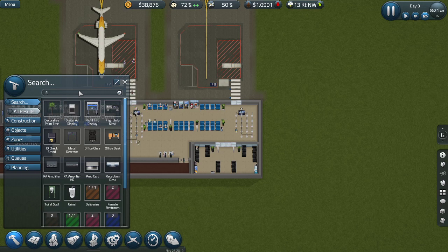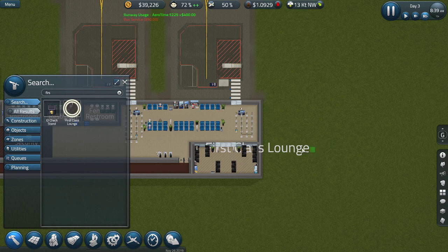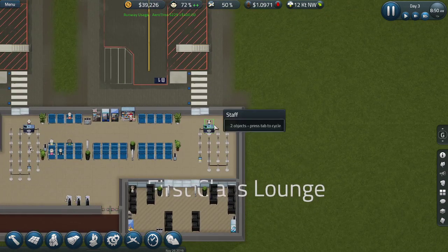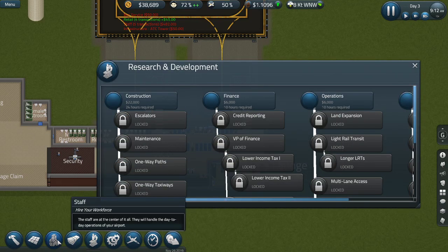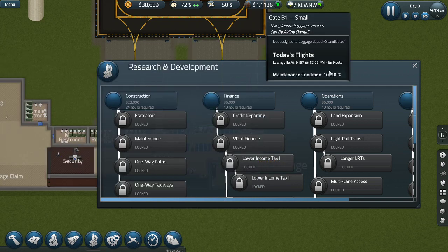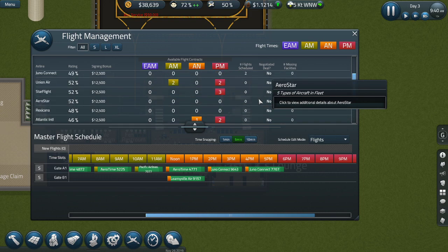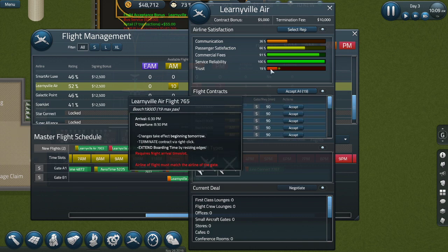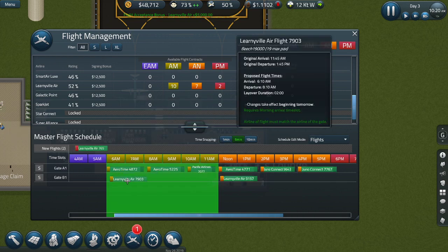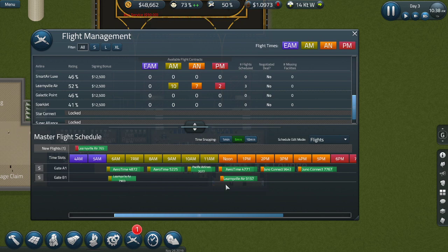I seriously need to remember how to play this game properly. First class - from that point to this point. Never mind, it's fine. Now a few more flights in and I'll call it an episode. We can take some night flights in. Learning Bill just wants to give me flights over and over again - I'll take one on each end.